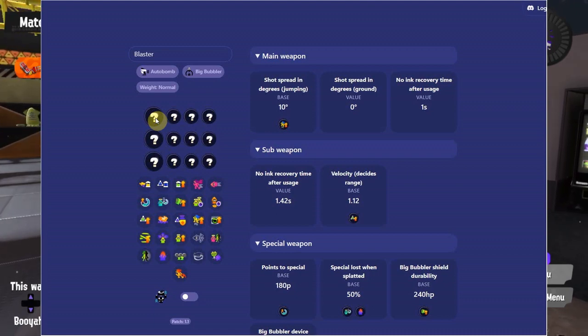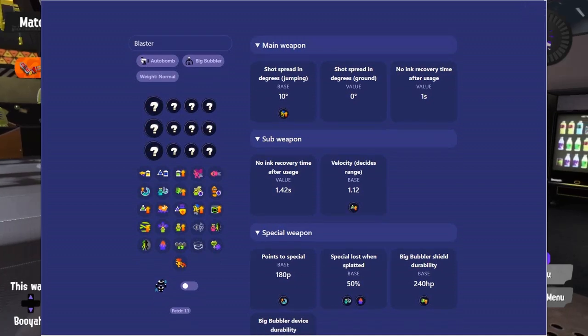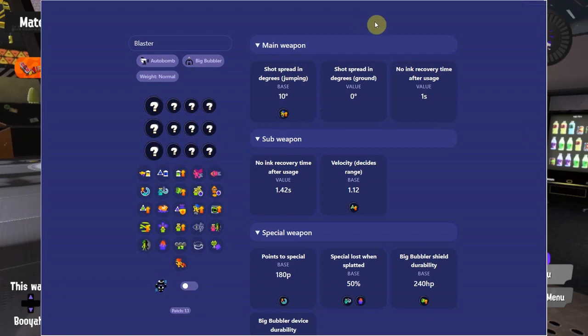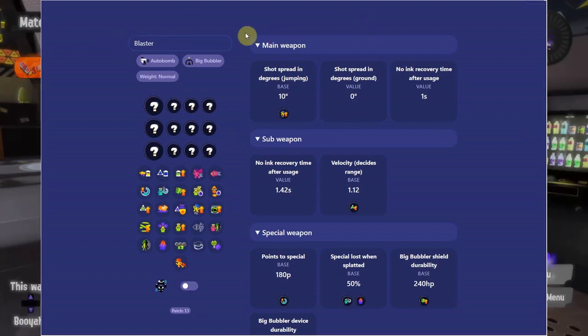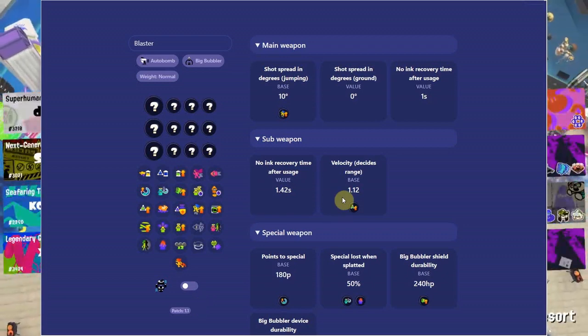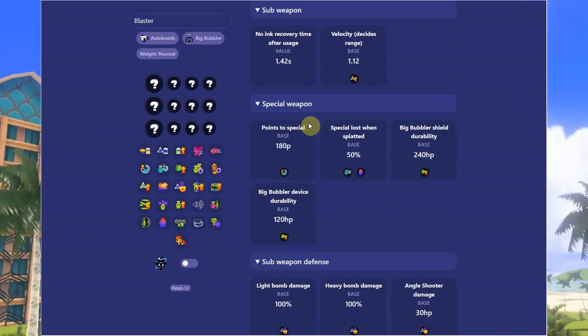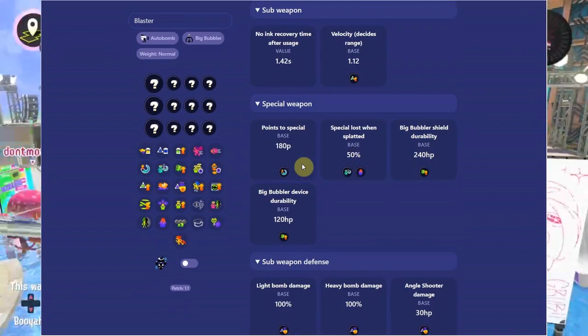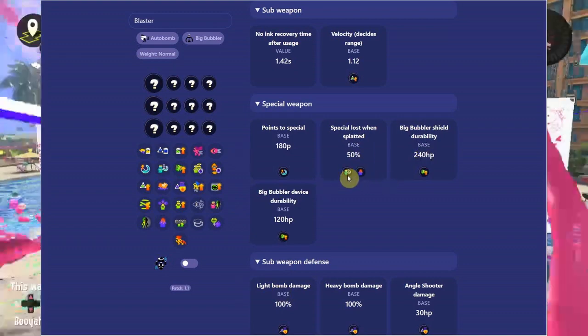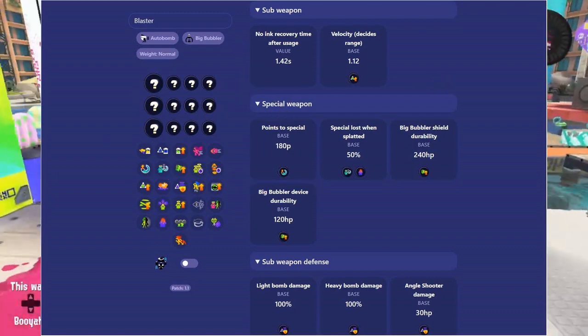That's what a gear calculator is for — to show you raw data and numbers for your gear builds, how many subs or mains of an ability actually benefit you, and whether there are better ways to put abilities on your gear. There are diminishing returns and stuff. I play blaster so I'm going to build a build based on my play style. You've got your main weapon, sub weapon, special charge, and more — it's updated for patch 1.1.